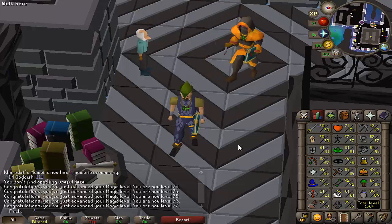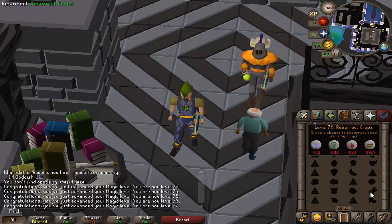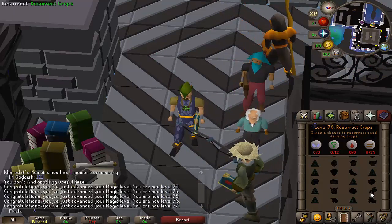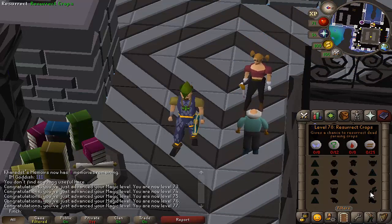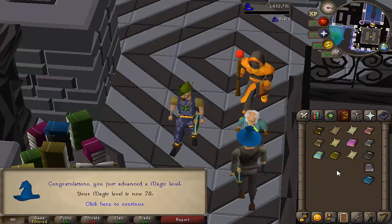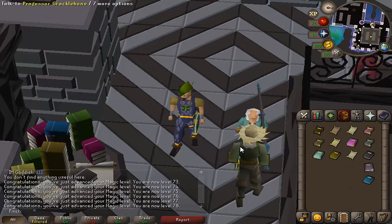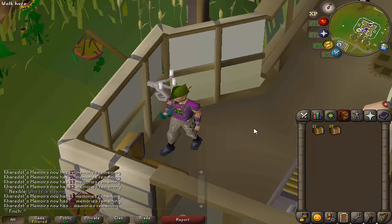I had a magic tree die on me in the farming guild, so I figured I would come and get 78 magic, which unlocks resurrect crops and gives a chance to basically revive the seed. It's also a task for one of the diaries — I can't remember whether it's hard or elite. We'll come back for 80 and beyond at some point, but just going to stop there for now. Actually it isn't a diary task — it's a league task, so that was a very easy 100 points.